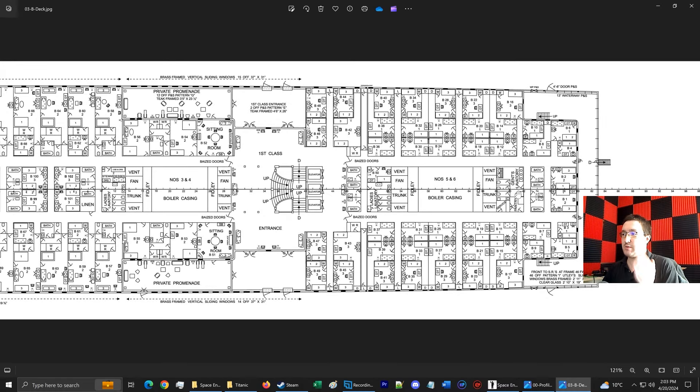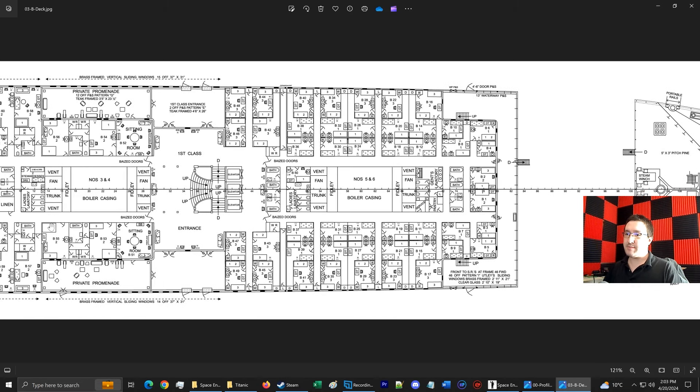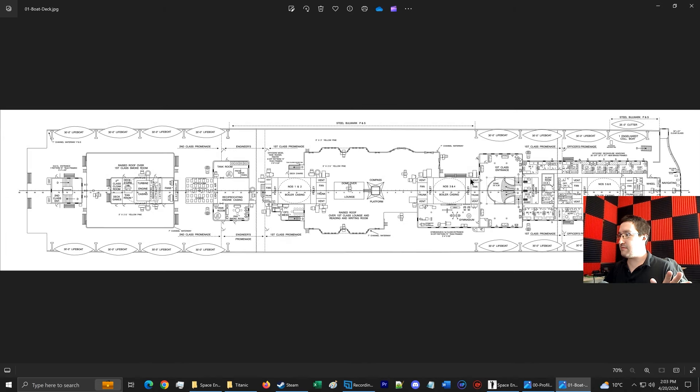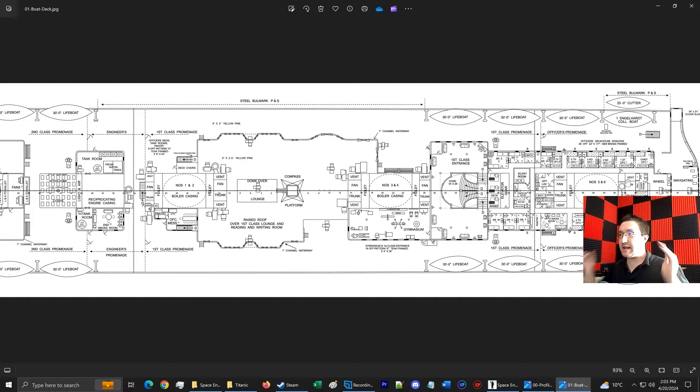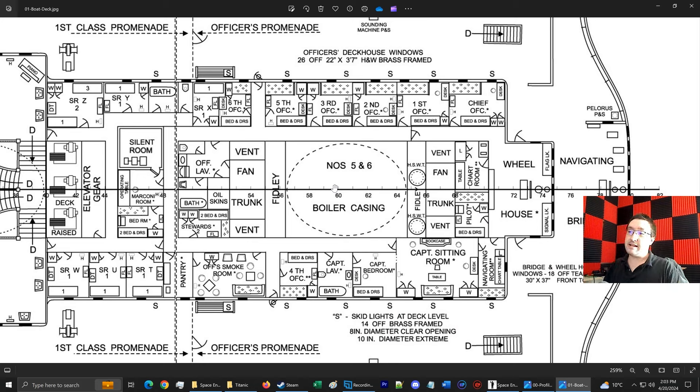I might have to start looking at the decks and then frame it that way. So like, this is B deck. Here's the boat deck, as in the very top of the ship. And here are the casings.